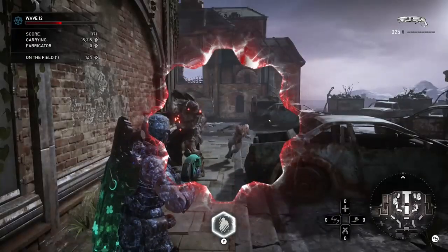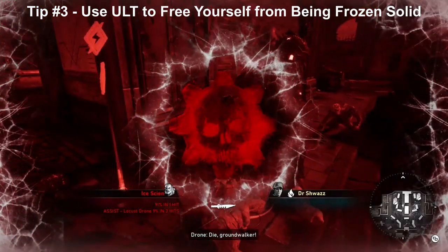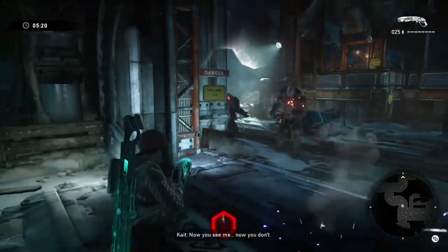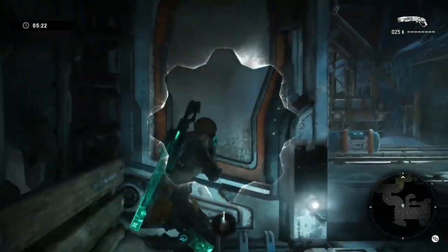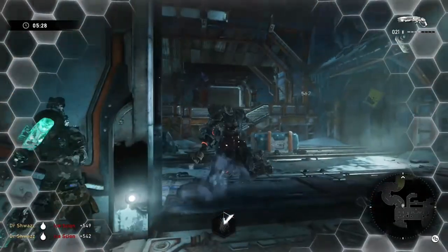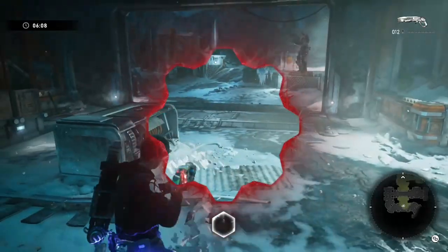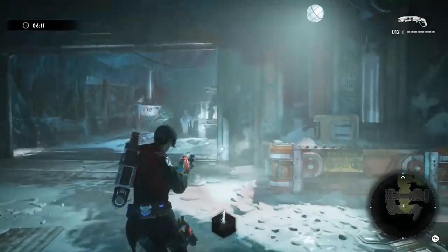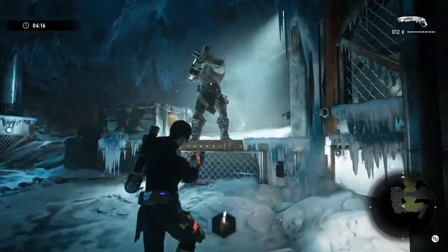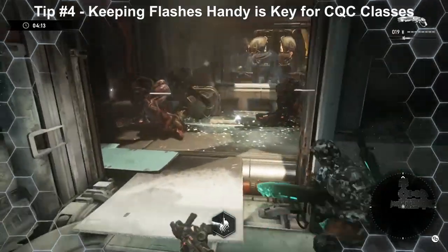Tip number three: if you're frozen by an Ice Scion, or freeze modifiers like on Ice Queen, or dailies that have freeze mutators, you can use your Ultimate to get out of being frozen. I have some clips of that. It's very useful to get out of that situation and not die. Granted, if you do have Stim you will sponge a sniper hit, but in case you don't, you can always use the Ultimate.